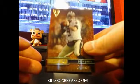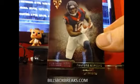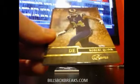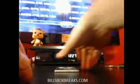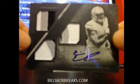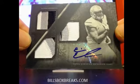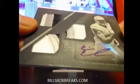Alright, first one: Drew Brees. DeAndre Hopkins. Oh, we got a printing plate! Randall Cobb, Robert Quinn, Zach Ertz. Next one for the Lions — three-color triple patch printing plate, 1 of 1: Eric Ebron, 1/1 for the Lions.